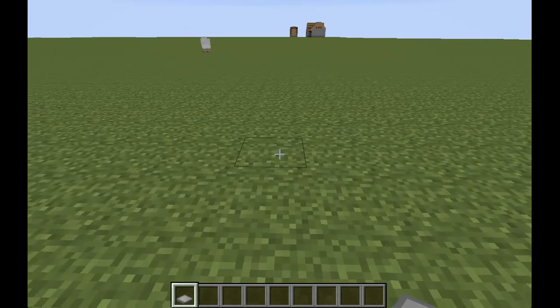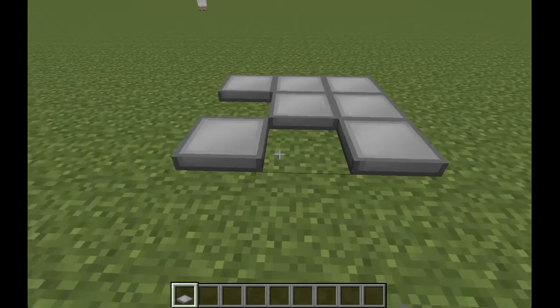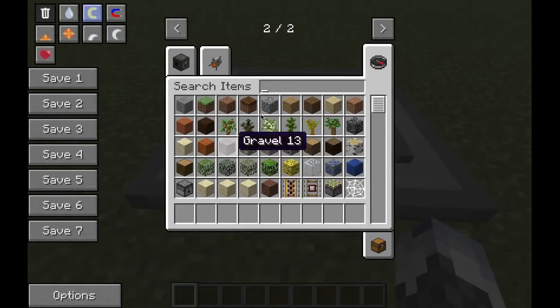Basically all you need to do is a three by three, and it makes this little launch pad thing.